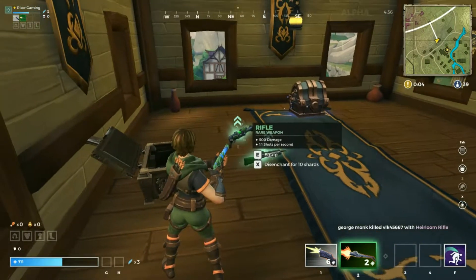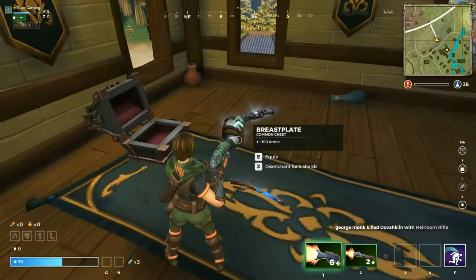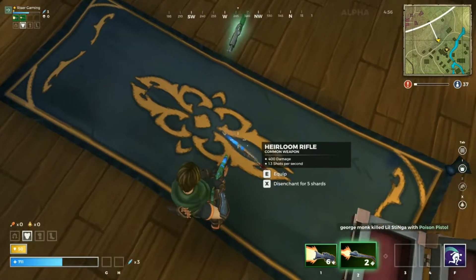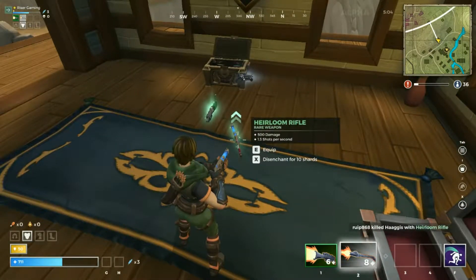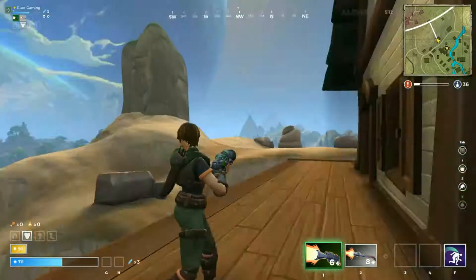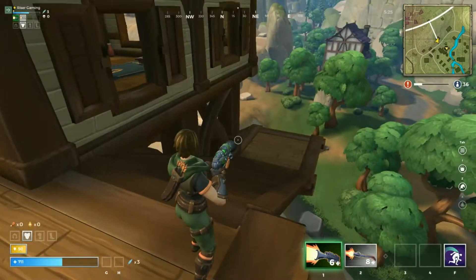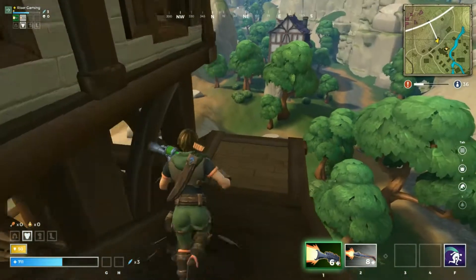A shotgun and a rifle. The fog sets in. Here's some armour - that's what I was looking for. Equip this. Because it's got more bullets, although it's not as nice as the one I've got. I definitely hear people running about me. So the fog will be setting in soon. I need to get in the circle. Do I have a button to bring up a map? I really should have looked at the actual buttons.